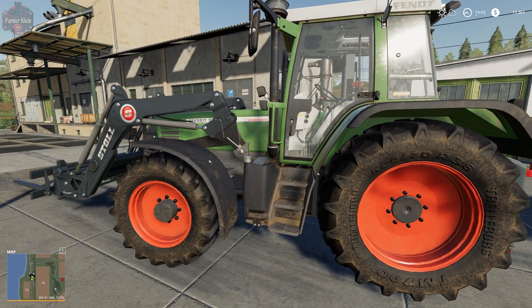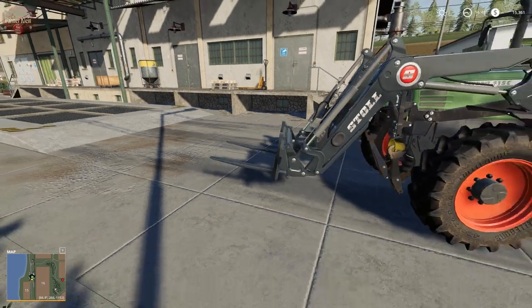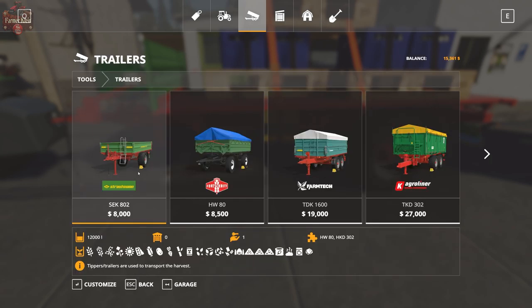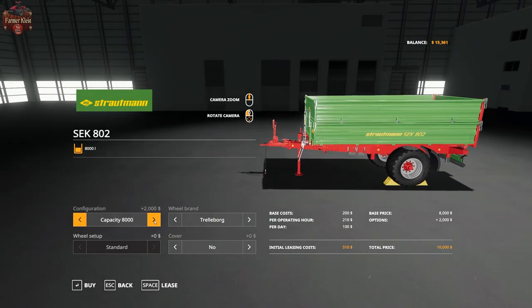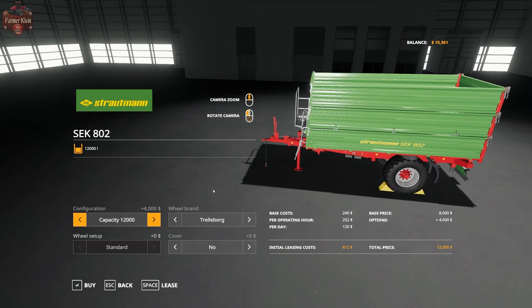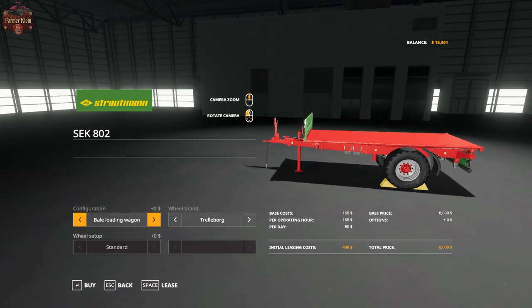I've got a Fendt tractor with some Stoll front loader arms and front loader forks that I leased, and a flatbed trailer that I also leased. This trailer is the very first Brougham trailer listed. It can be configured to hold 4,000, 8,000, or 12,000 liters, or turned into a flatbed bale trailer — a very nice trailer for a starting farmer. In the bale wagon format it's only $8,000.